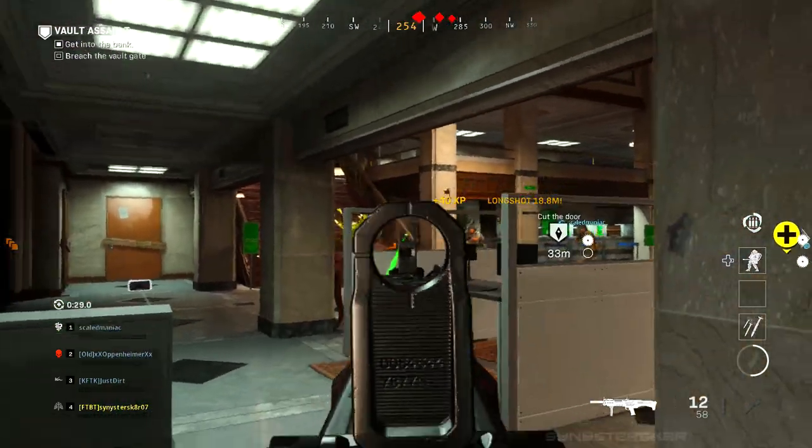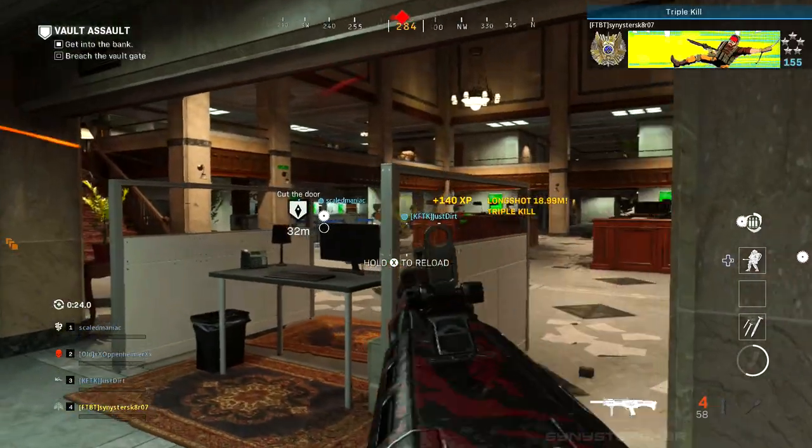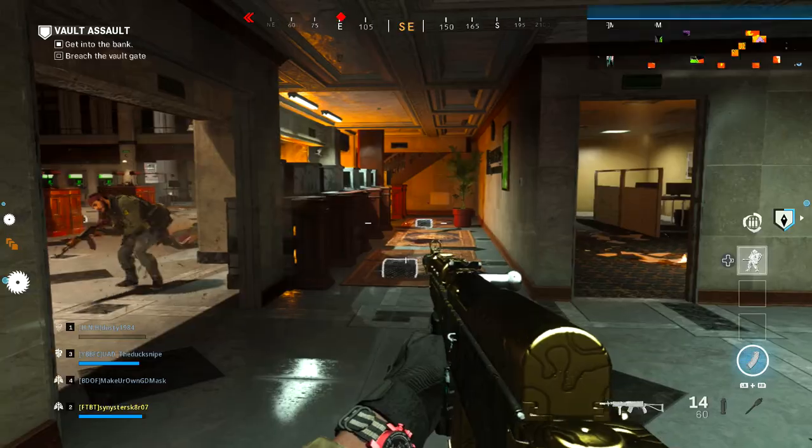For the R90 shotgun kills, it's pretty straightforward. The easiest way to get long shots is to use slug rounds — you can just one-shot people from across the map and knock those down pretty quickly.